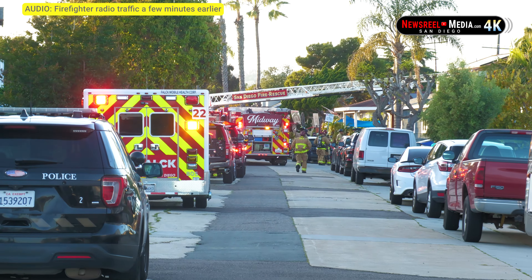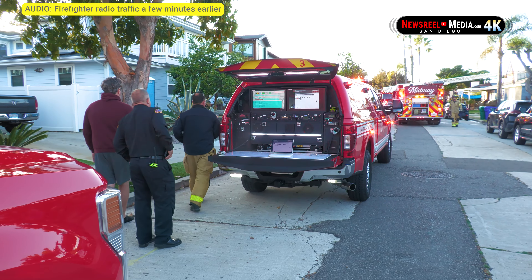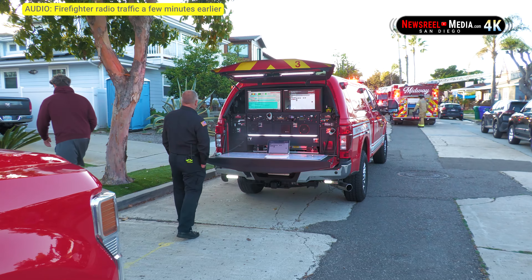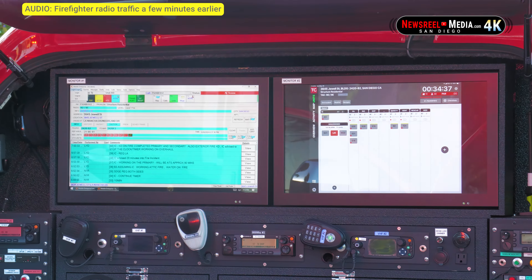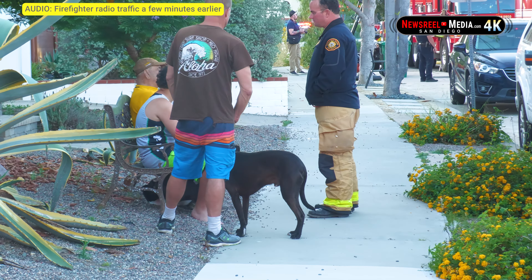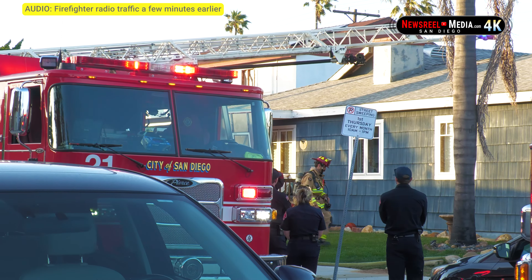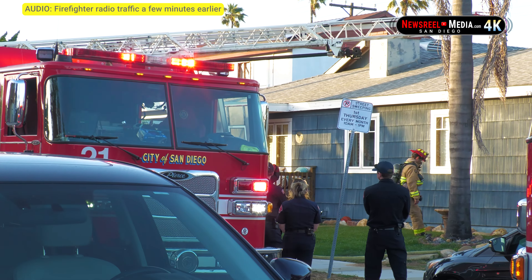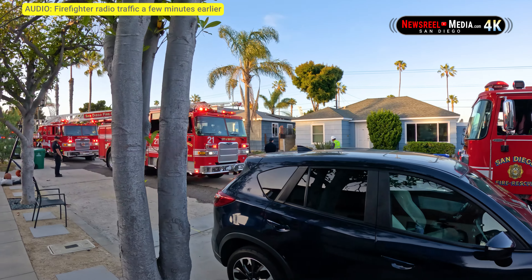Metro, Engine 21 is at the scene of a one-story house with moderate amount of smoke coming from the Whirlybird on the roof. Engine 21 is attacking the fire and establishing Jewel IC. Copy — Engine 21 Metro is at the scene of a one-story house with moderate smoke from the Whirlybird on the roof. Engine 21 is attacking fire and establishing Jewel IC.